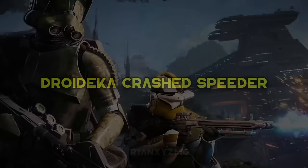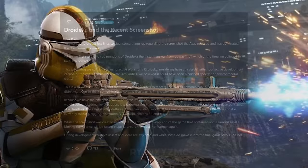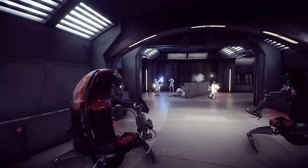Droideka Crash Speeder. Before the Droideka was released in Battlefront 2, there was major speculation over a teaser image that showed what looked like a Destroyer Droid in the background. This clearly obvious Droideka was later passed off as a crash speeder or environmental clutter by EA producers. The Droidekas were announced shortly after, and the developer mishap is a fun lesson for why you should always check every part of a teaser image.